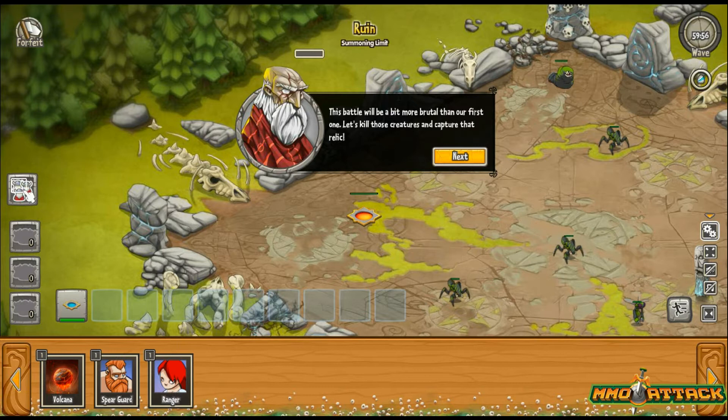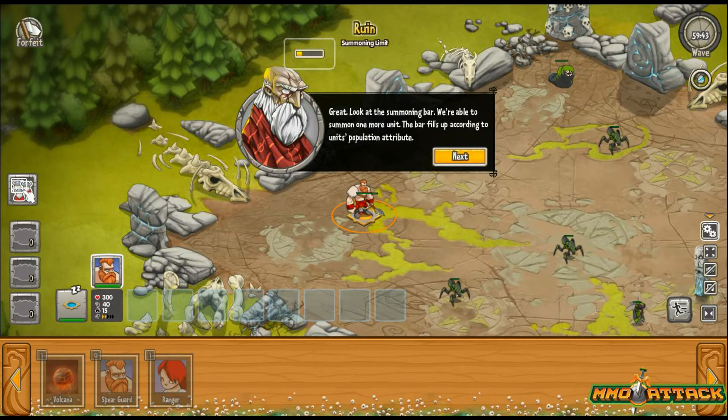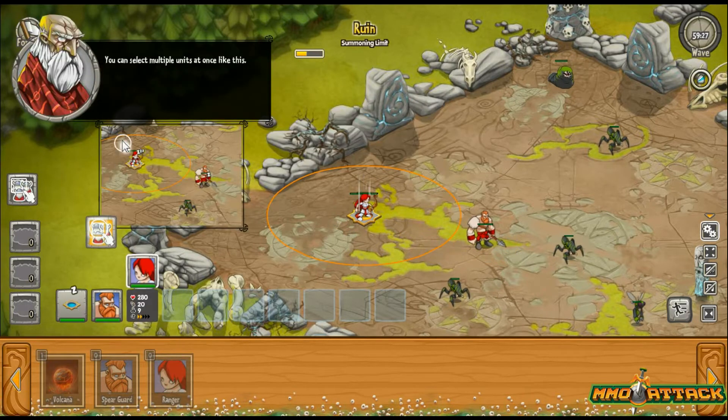This battle will be a bit more brutal than our first one — let's kill those relic creatures and capture that relic. We need to summon the units we just trained onto the battlefield. Click the melee unit to summon it onto your summoning stone — we click the spear guard, there he is. Look at the summoning bar — we're able to summon one more unit; the bar fills up according to the unit's population attribute. Before summoning another unit, you must move this one off the summoning pad. Then we summon the ranger.